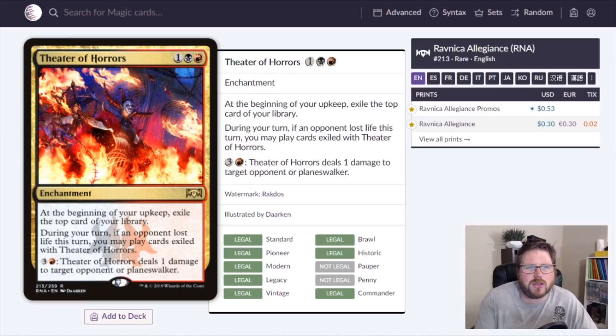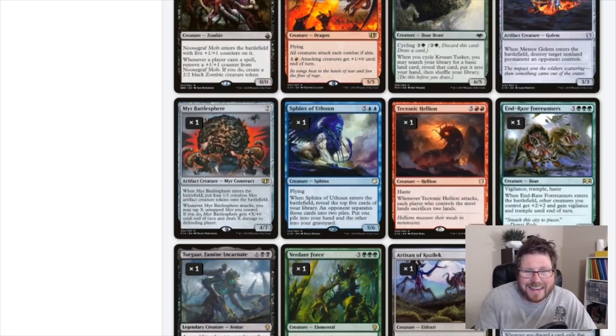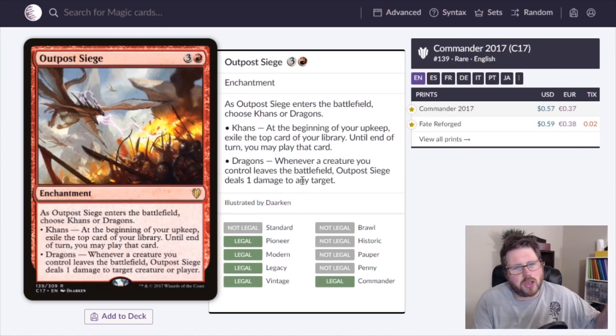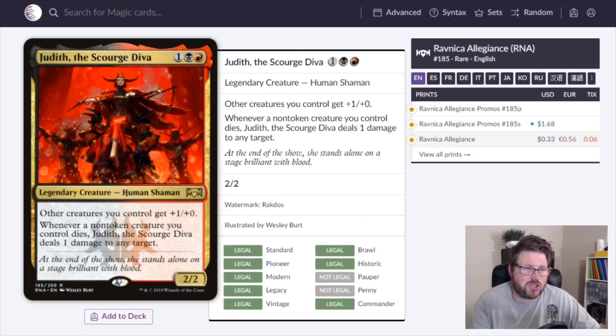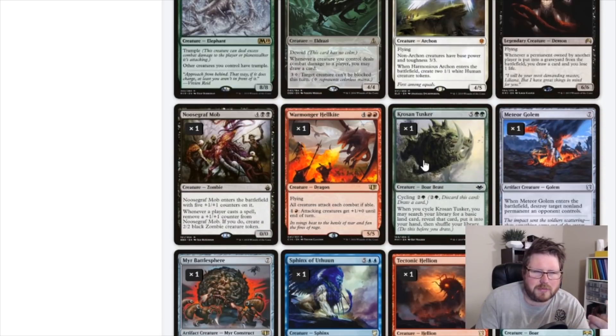Outpost Siege also has a hidden 'Dragons' mode — whenever a creature you control leaves the battlefield, deal one damage to any target. That's basically Judith but for any creature leaving, including tokens. In the early game Outpost Siege gets you ahead on cards; in the late game it starts pinging things to death. These two enchantments serve equal roles at very similar price points.